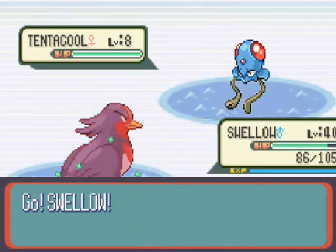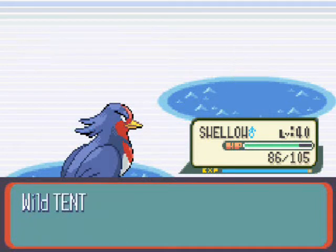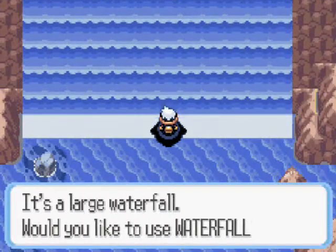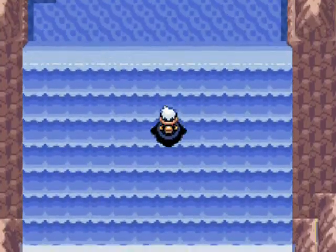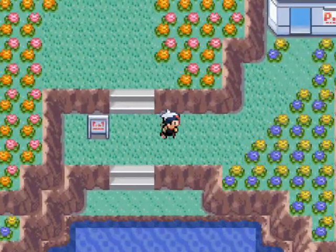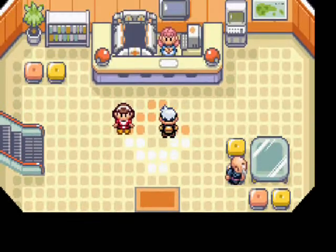Why couldn't we have gone to the Elite Four straight away? Well, obviously we need the eight badges, but also there's a big waterfall in the way — what a great mechanism to deter burglars. We can't rob from Evergrande City because there's a giant waterfall there. God damn Team Aqua. But anyway, here we are. We take one last rest at the Pokemon Center and heal up.